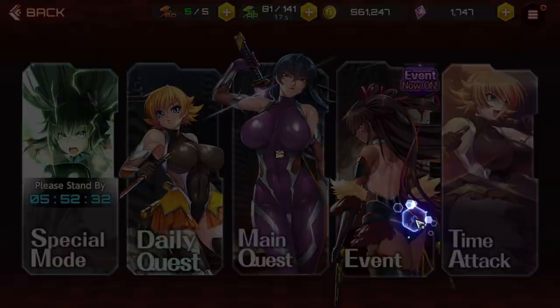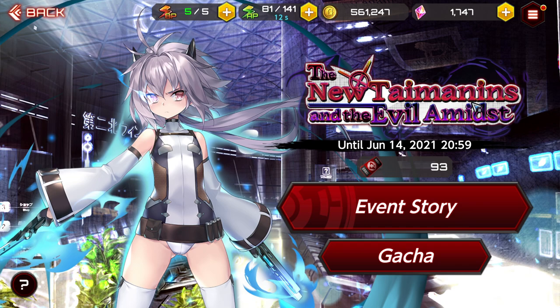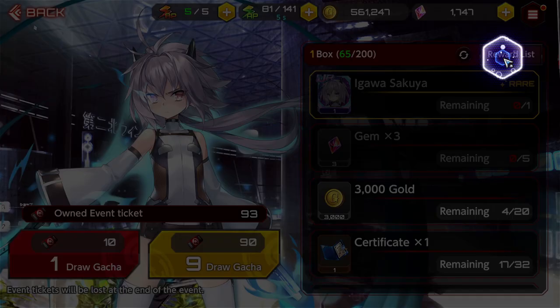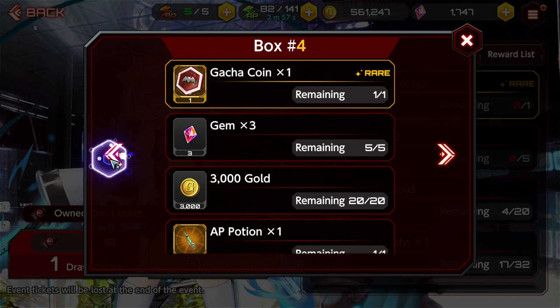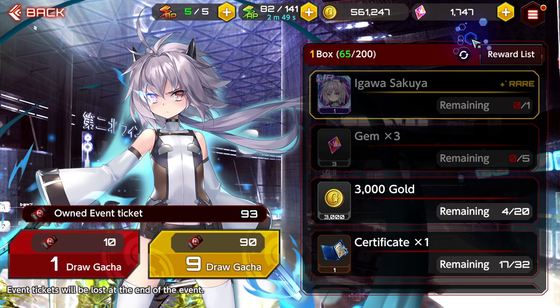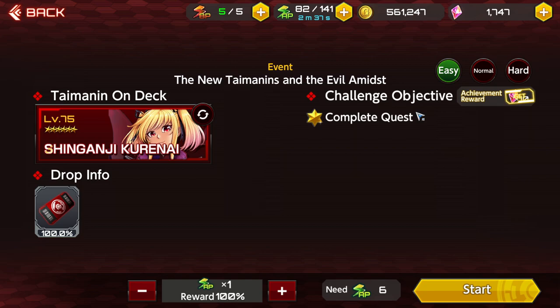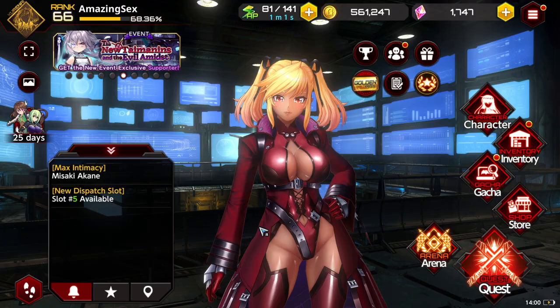The next place is events. Right now we have the New Time Onions and the Evil Amidst event. In the event gacha reward list you can get up to 15 gems per box, up through the ninth box. Make sure to do this every time an event comes around. The event story itself also gives 10 gems per stage clear, so events are a great source of gems overall.